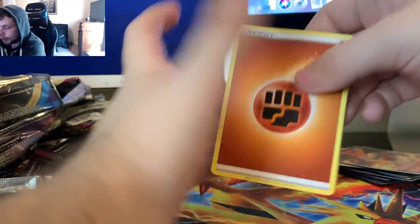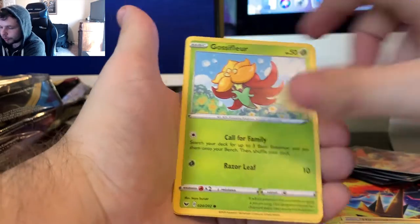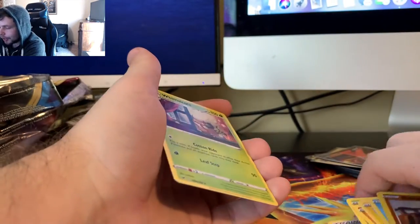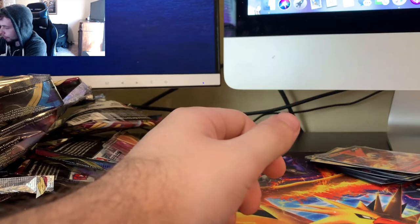Last pack. Here we go. Fighting Type Energy, Hitmonlee, Salazzle, Metal Saucer, Gossifleur, Silicobra, Yamper, Krabby, Cufant. Can we clutch it out? No, we cannot. But it is fine, because this has been a great booster box.